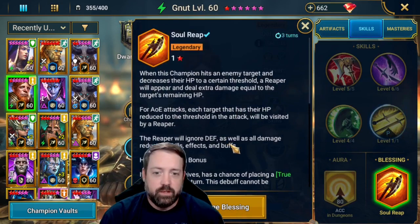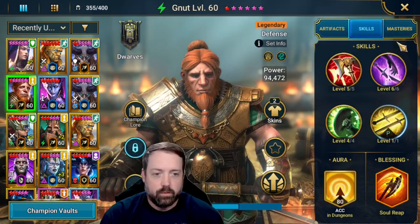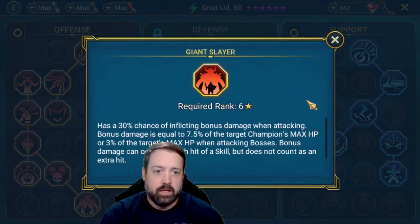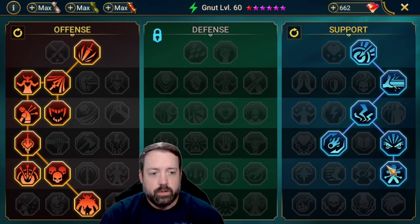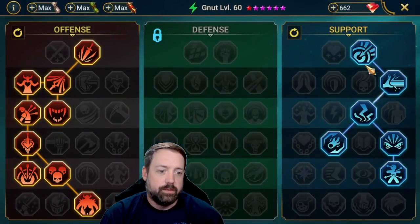Since we don't need the extra Phantom Touch, I do have him in Soul Reap, just in case — again for getting through the waves a little bit faster. For masteries, we are also down to Giant Slayer, and then down the support tree as well, grabbing Evil Eye to help against the waves.